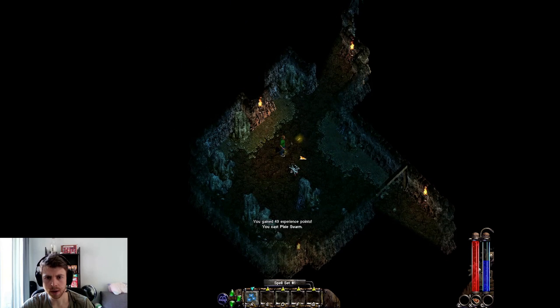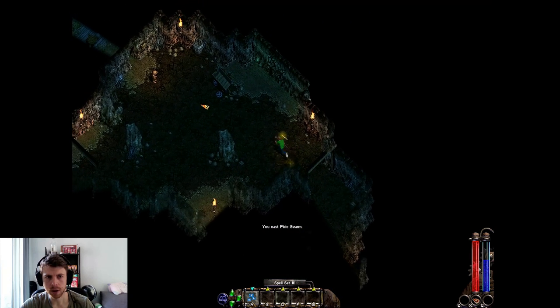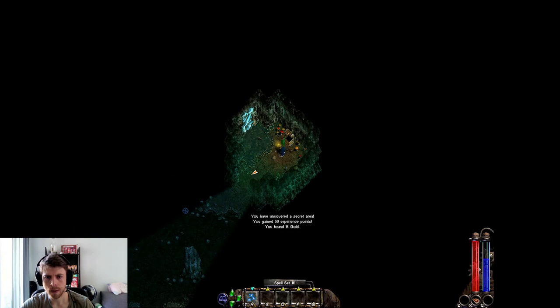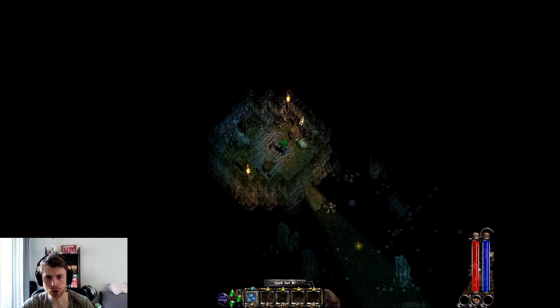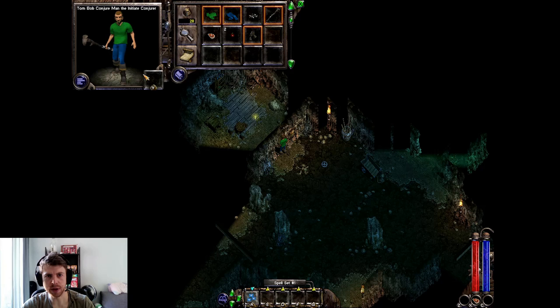We have our first enemy, which was killed by the pixies that I've summoned. There's an urchin there as well — we got him too. Getting some gold and using these mana crystals to recharge.